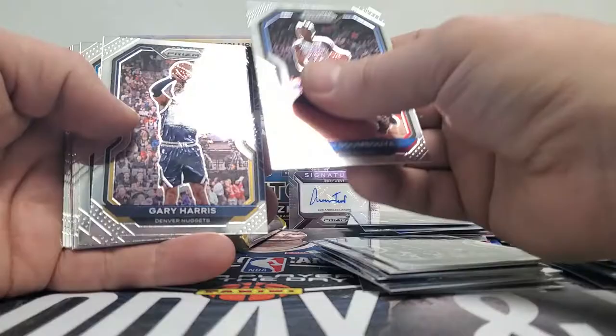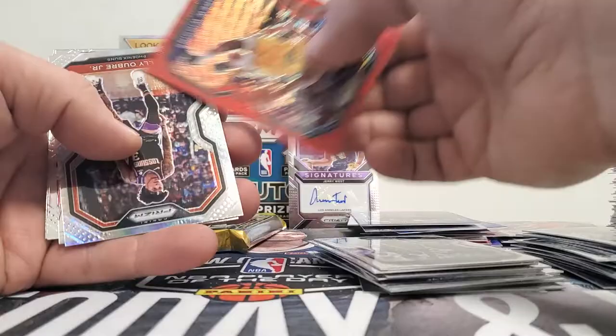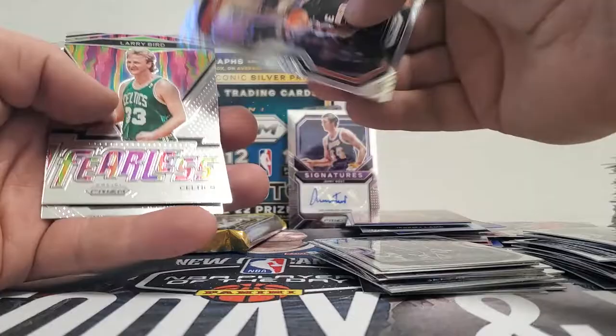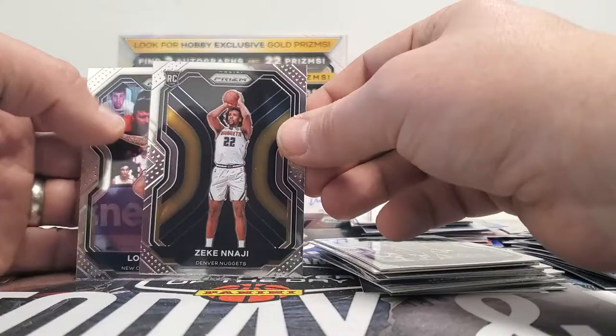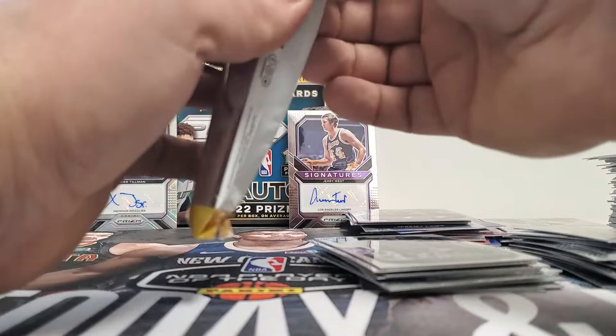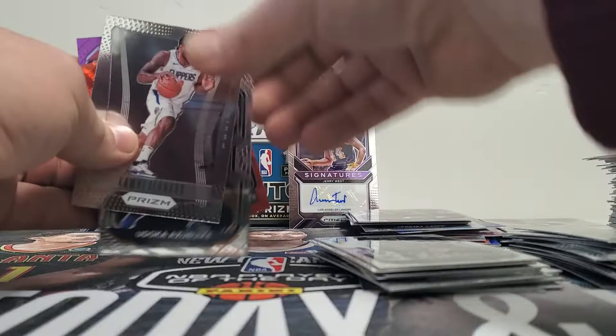Udoka Azubuike, Gary Harris, Devonte Graham, Ivan Zubac, Carmelo, James Harden, and an Andrew Wiggins Prism. Kelly Oubre, Kelly Oubre, Fearless Larry Bird, Kelly Oubre again. That funny-looking name again — Zeke. Lonzo Ball. Last pack.